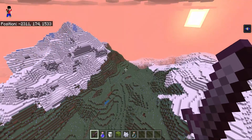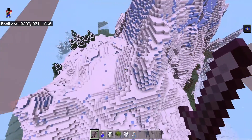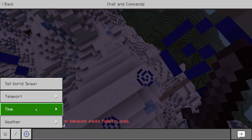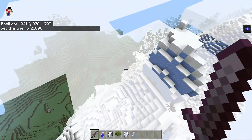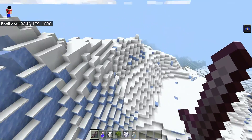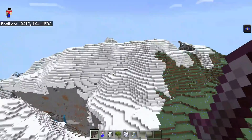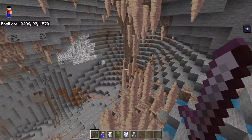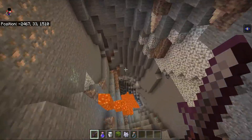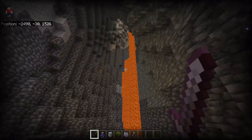I just found two other mountains — look at this, they're connected! We just found two mountains in one world. You might find some mobs up these mountains. In these mountains you might find goats, and goats are mobs that can push you off of edges. I just found another dripstone cave in this mountain. This is the best mountain I've found — a very good mountain.